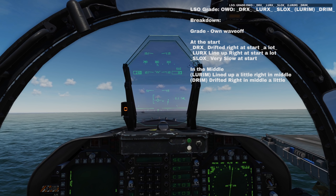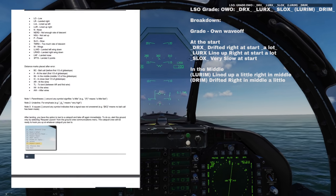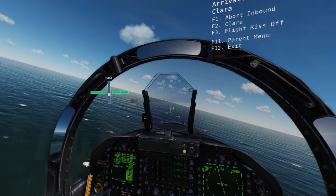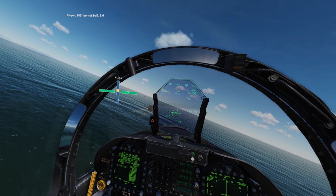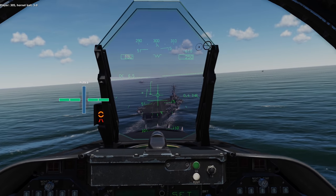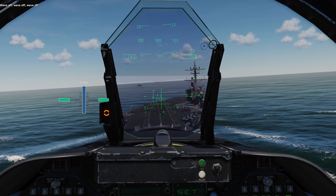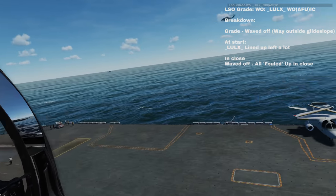After each landing, you're given a simple text message with your grading and mistakes. This can look a little intimidating at first, but quickly becomes second nature if you reference the documentation. The new on-screen meatball is invaluable for flying in VR, where it is very often very difficult just to see the ball on the ship itself. But it's also surprisingly useful on a monitor, because it allows you to keep your field of view wider than you otherwise would. With the new comms, however, we have to manually acknowledge the ball call, and this can lead to more than a few fumbled landings when you reach for your keyboard. I would recommend voice activation software or binding controls to your HOTAS for such a critical stage of your landing, so as not to take your hands off your controls.